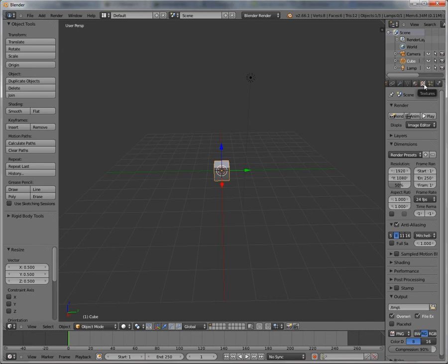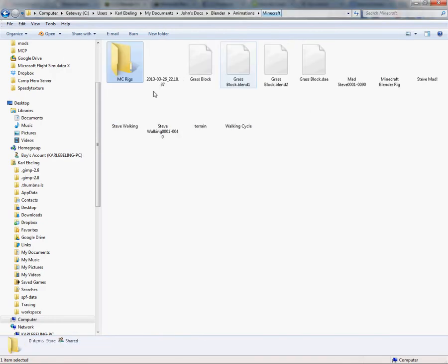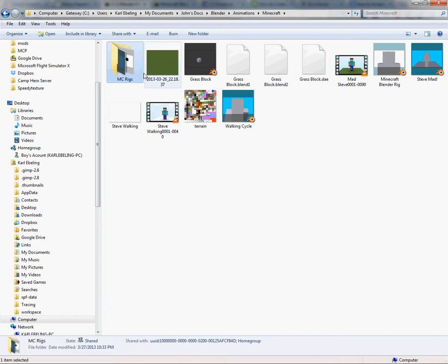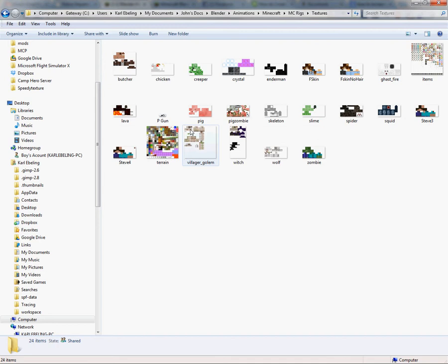You're going to want that because it has terrain.png with grass textures, which is very useful. There'll be a link in the description. When you download it, you're going to have to open it up — it's going to look like this, except called something different. Just extract it using WinRAR. Go into the textures folder and grab terrain.png — that's what you really want. The other stuff is useful as well.